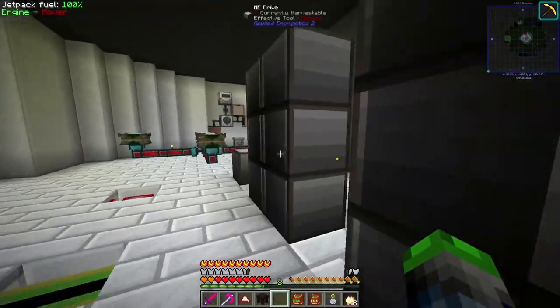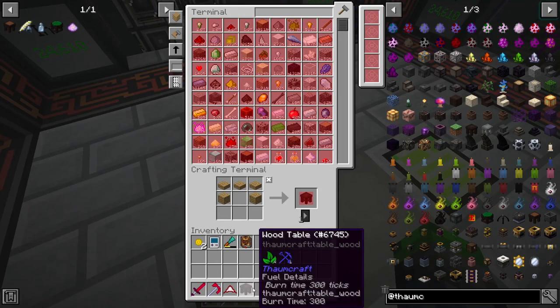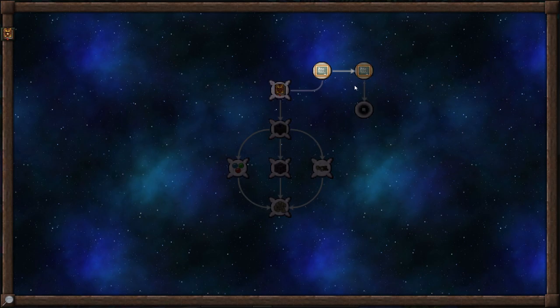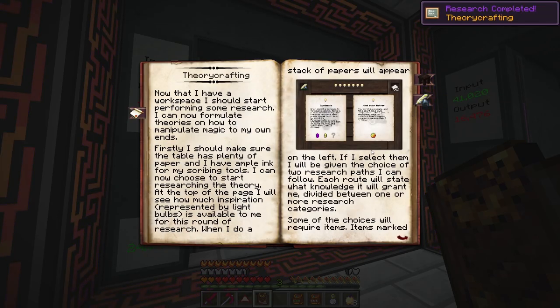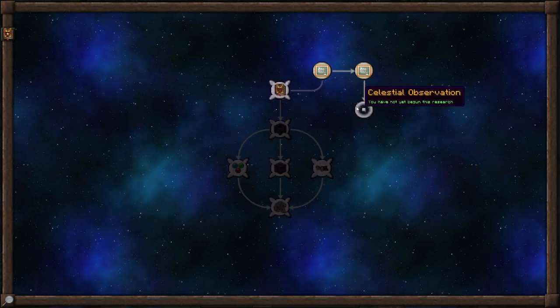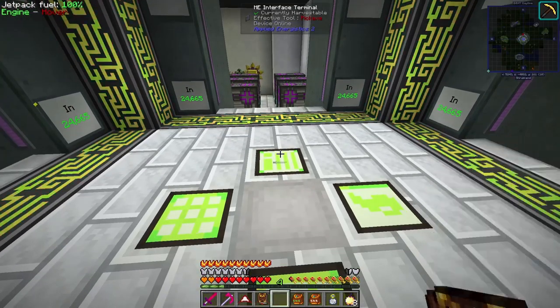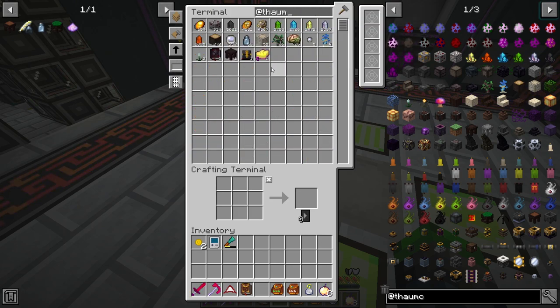This is where we create our theories. I do have a little bit of experience with Thaumcraft but I haven't got too far - we're gonna fix that today. We need to make a bunch of theories. Celestial observation - so we need to get a bunch of these observations.